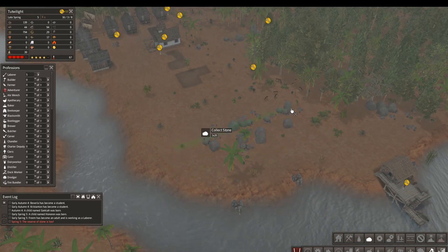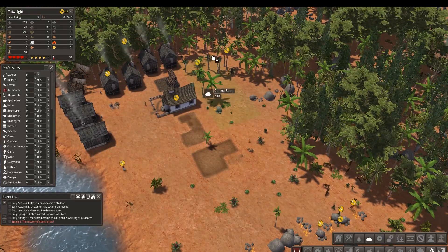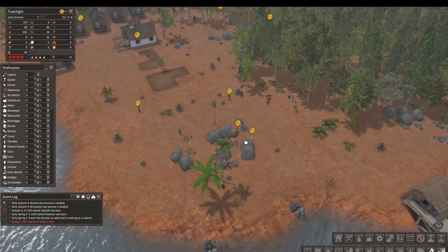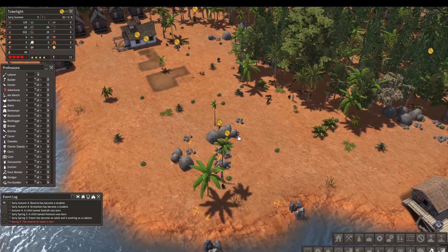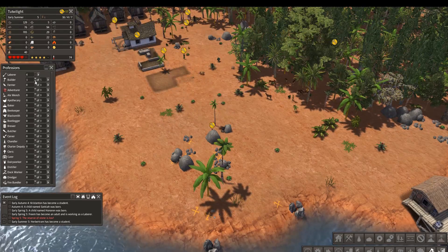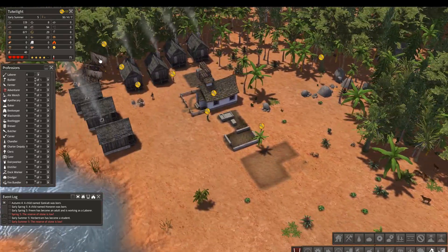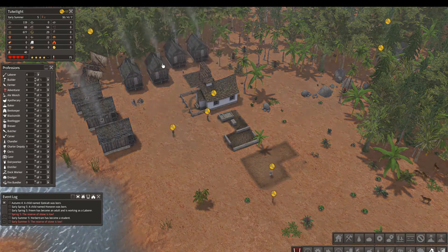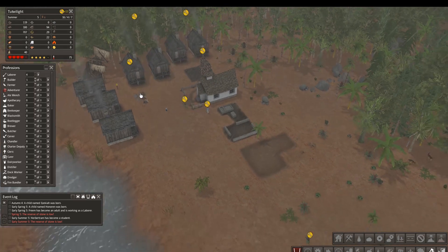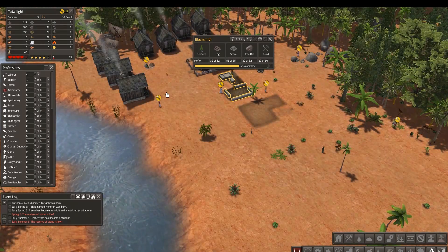I guess these are pretty stone-intensive buildings. Let's gather up all this - that'll have to do. It's all kind of in the way. That ought to do it. It takes a long time without tools, of course. We'll need to shift someone into being a builder now. We still have a fairly young population, but we want to keep this ratio good.